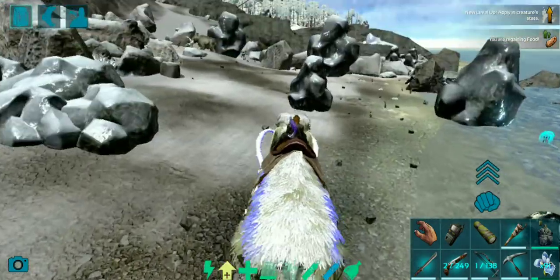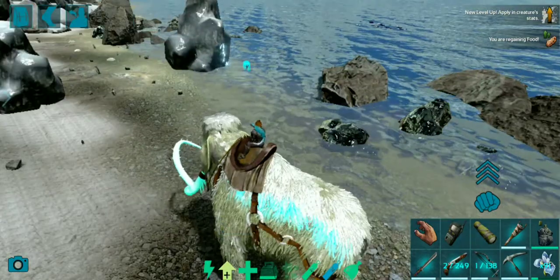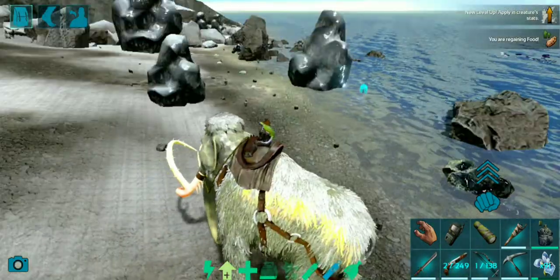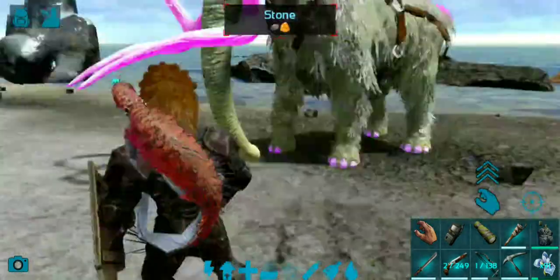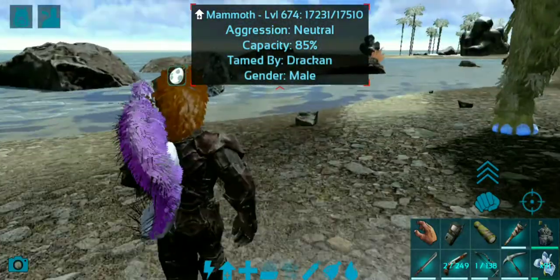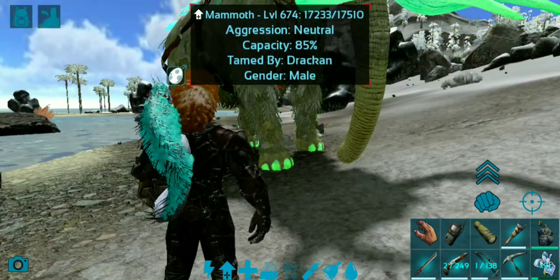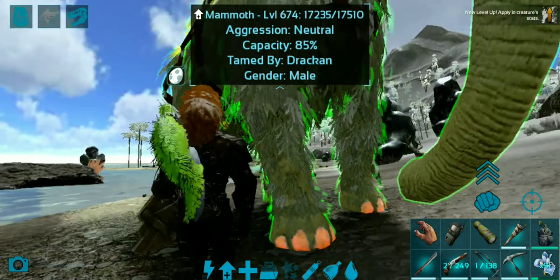Just remember: the level doesn't matter with that capacity percentage thing above the stat. The level doesn't actually affect anything regarding this capacity thing — it's actually about the weight, the amount of water they can carry. The higher that percentage, the more weight it can carry, the more water it can carry, and the longer it can shoot that spray of water.